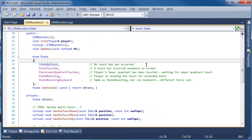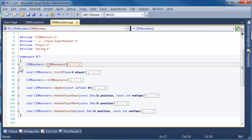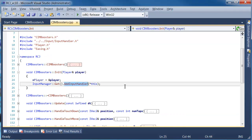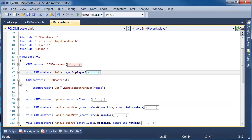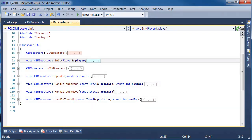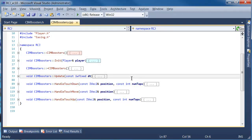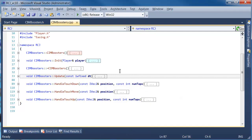Once again the structure is very simple. These are just the definitions of the functions. The most interesting function is the constructor — we start out in state no-touch, which means that no touch has yet occurred. That's our initial state. In the init function, all it does is add it to the input manager so it can have input messages sent to it. The constructor removes it from the input handler. We're not going to look at handle touchdown or moving up because they're not called on the PC version since it doesn't have touch input.